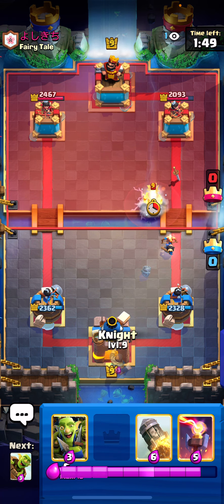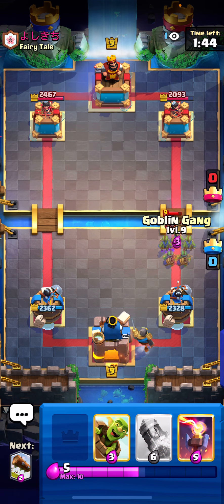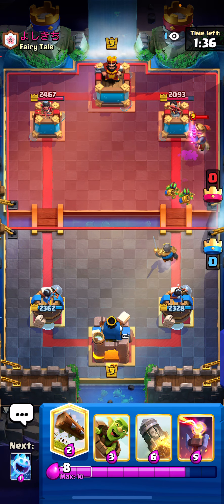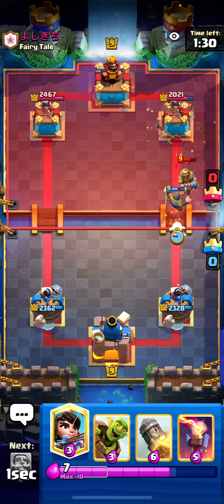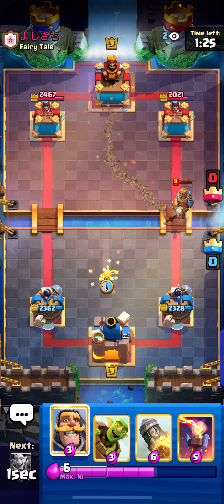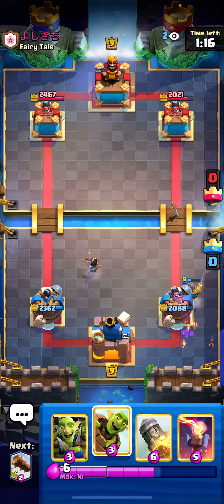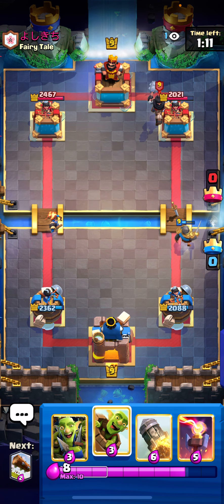Let's see what our opponent's gonna do guys. I'm just gonna Knight in the back here. Nothing special. Going for a Goblin Gang here. Let's go for the Prince. I'm gonna log this Prince about now, so my Knight can help kill it faster. Ice Spirit here. Let's go to Princess. He's not letting me do that, so we had to sacrifice a Knight here. He's actually playing us pretty well. He's not playing us Giant, just throwing single Elixir which is not gonna help him at all.